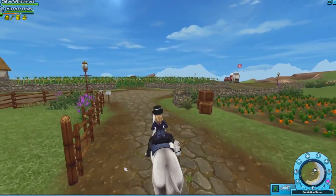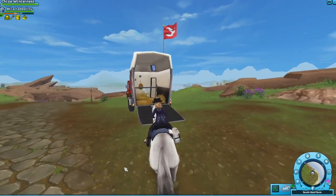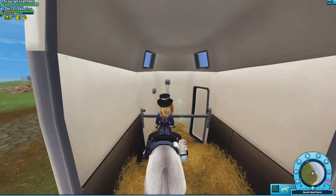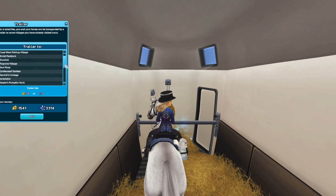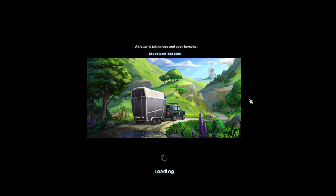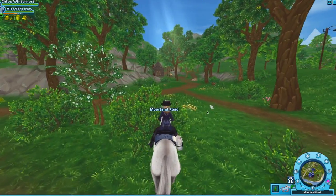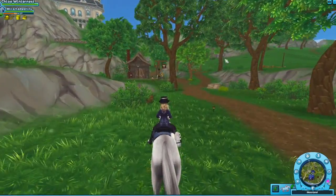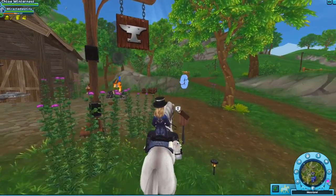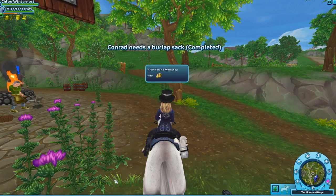Next stop — Moorland Stables, or just Moorland. Again, go to your trailer however you got to your place and then just go to Moorland. Here we are. As soon as you are in Moorland, you just need to go to this little blacksmith station and click on this little mailbox.